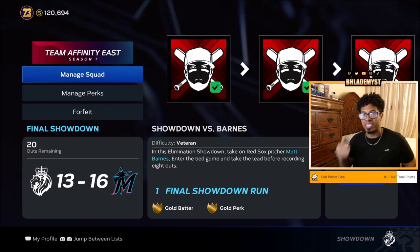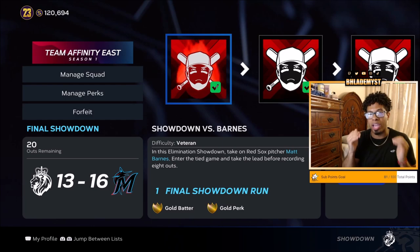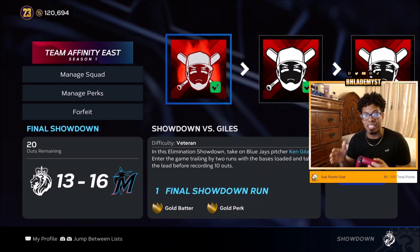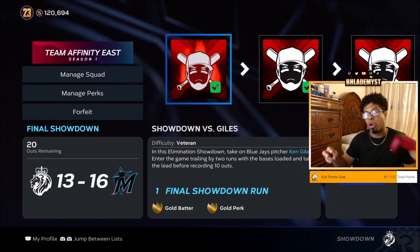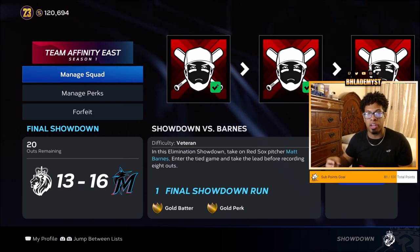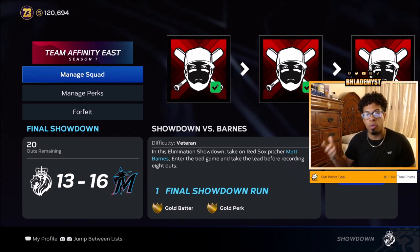After you beat one of these mini bosses, it gives you a draft. You don't have to draft right at that moment — you can press circle and back out, go to the next mini boss, see who you're facing in terms of right-handed or left-handed pitcher, and then resume the draft. Inside that draft, it will allow you to pick the next player and the next perk a little better as well.